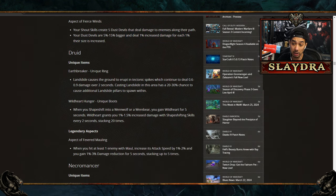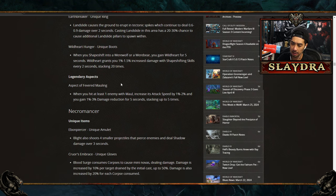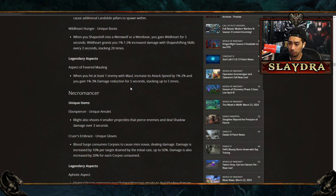For Druid, there's a new ring called the Earthbreaker: Landslide causes the ground to erupt with spikes dealing continuous damage, with a chance to cause additional pillars. There are also unique boots called Wildheart Hunger — shapeshifting into werewolf or werebear grants Wildheart for five seconds, giving 1 to 1.5% increased damage with shapeshifting skills every two seconds, stacking up to 20 times. Fevered Mauling increases attack speed by 1 to 2% on maul hits and grants damage reduction stacking up to five times.